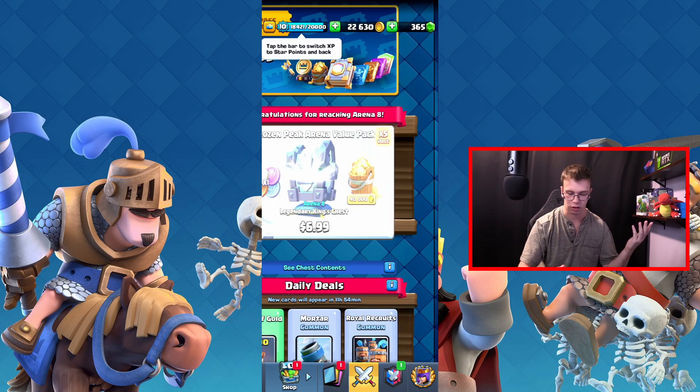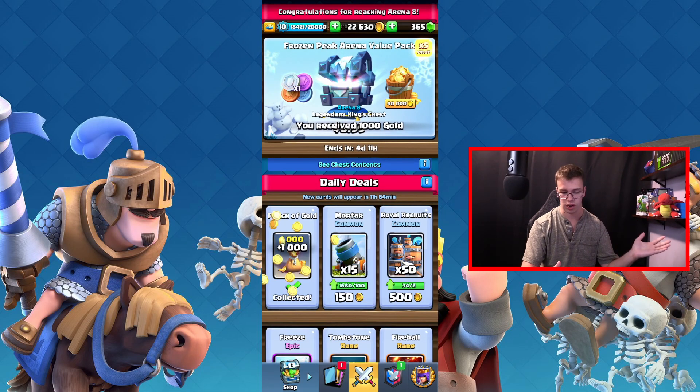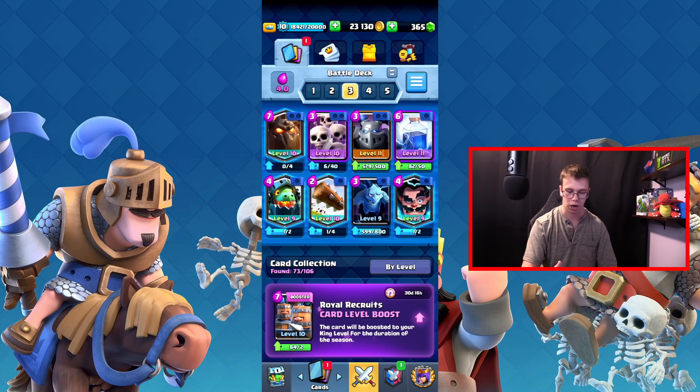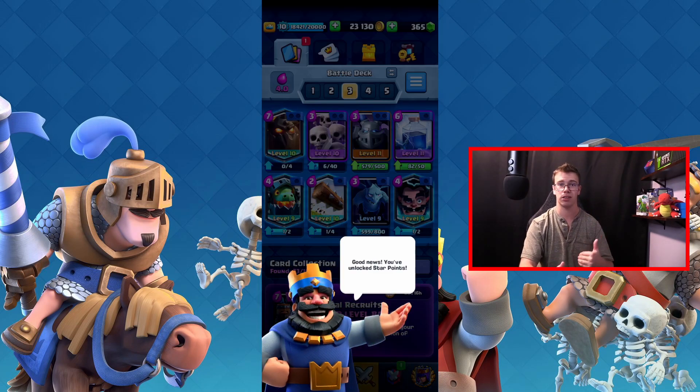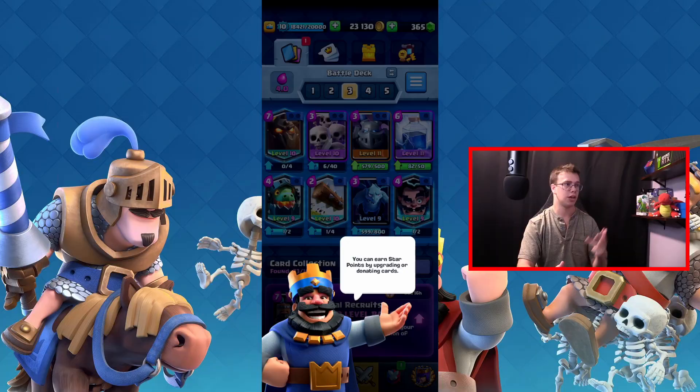I've upgraded Valkyrie because she's still strong. You get free gold for a daily reward, so let's claim that. As for what cards I currently have — I have a few legendaries: the lava hound, the electro wizard, and the log. Gotta have the log — it's still meta.